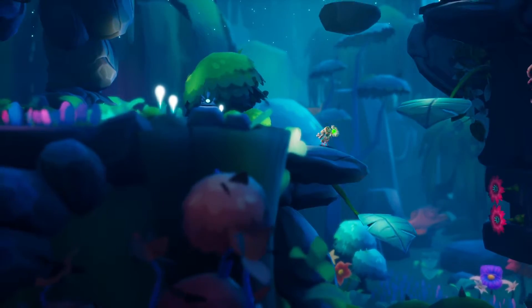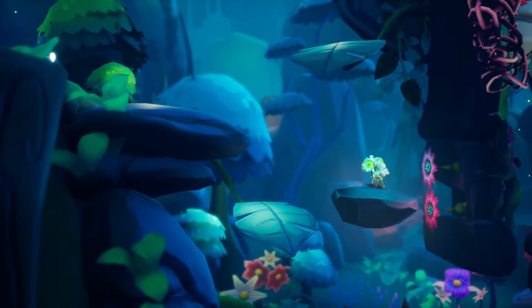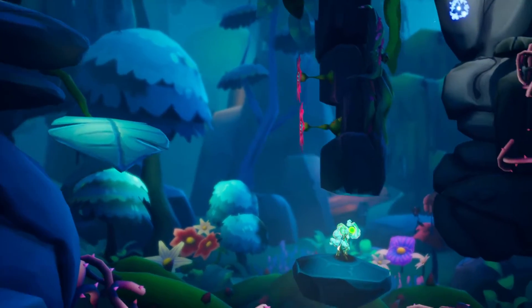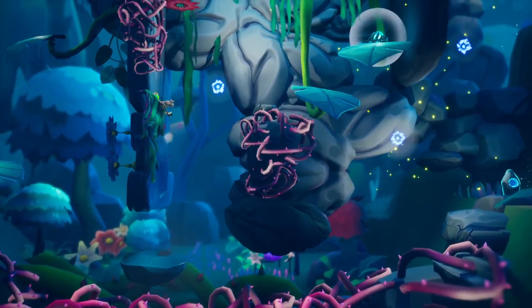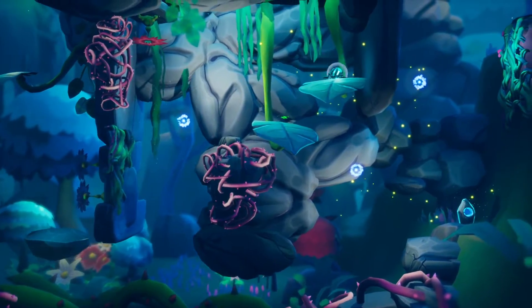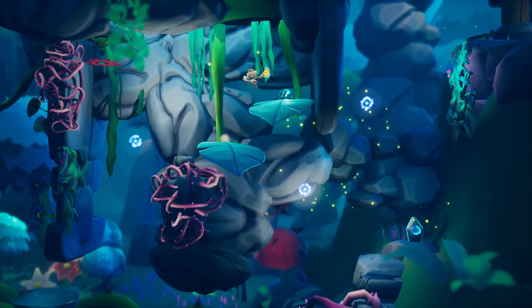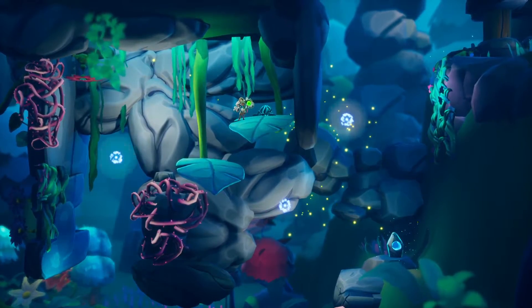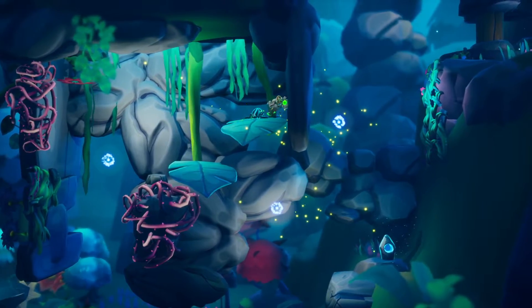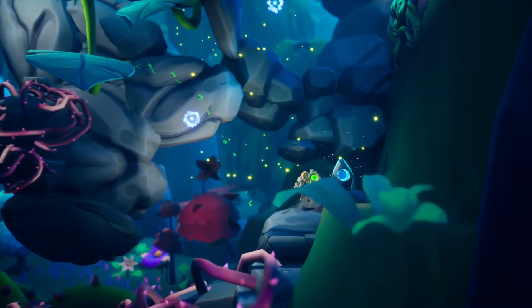I'm confused because the death mechanic — we hit that wall of thorns up there on the left side and our character starts blinking like that. I'm not sure if that's like 'you're gonna die in a second if you don't stop' or if it's death. That kind of leads me to believe it's not permanent death.